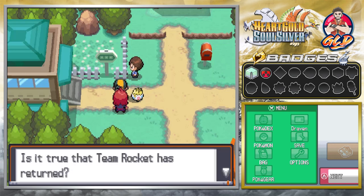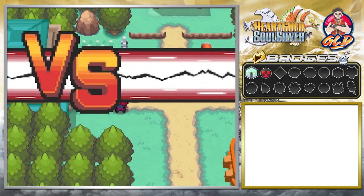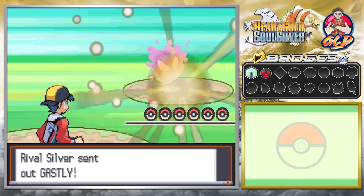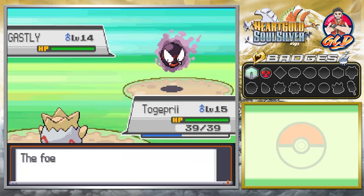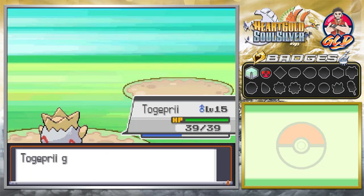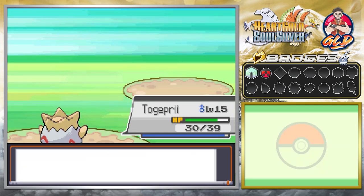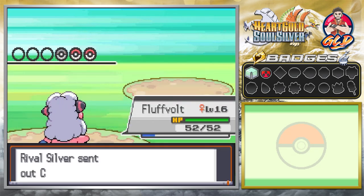Silver confronts us: 'Tell me something — is it true that Team Rocket has returned? What, you beat them? Ha, quit lying! Then let's see how good you are.' Second battle against rival Silver! He comes out with his Gastly. Good thing I have Togeprim — it's a Normal type, so it can't be affected by Ghost types. But Extrasensory will mess with this Gastly. Extrasensory for the win! Gastly is done, and Togeprim nearly grows to level 16. Here comes a Croconaw — switching to Fluffball.